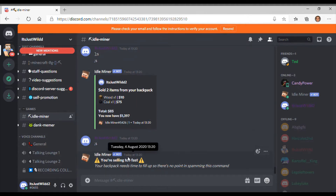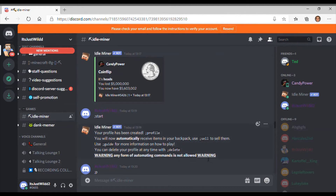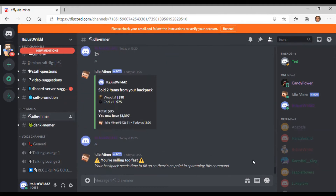As you can see it didn't work — I'm selling too fast. Also, up here somewhere it says any form of automating commands is not allowed. So if you automatically spam semicolon S, that'll be cheating.